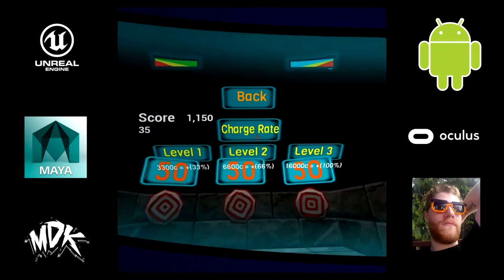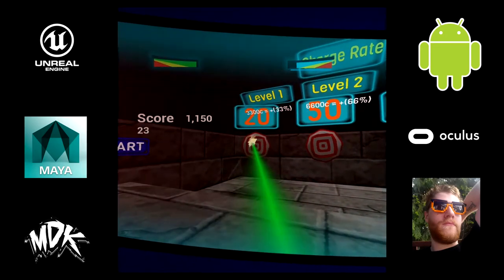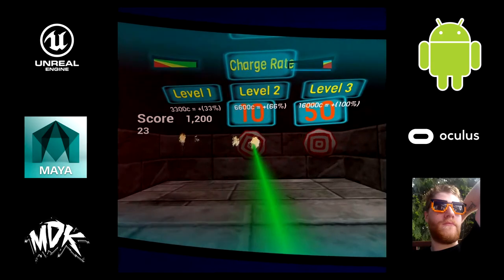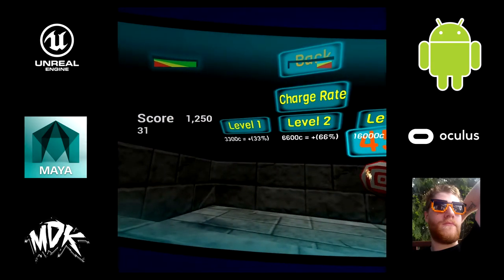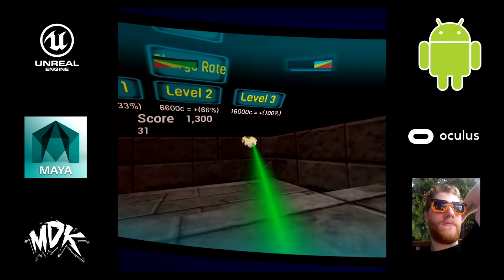This is the hub world. These are all the upgrades I have set up. Right now I have 1100 — I'm kind of broke, everything is really expensive. I just have two levels right now, but later I plan to do more.